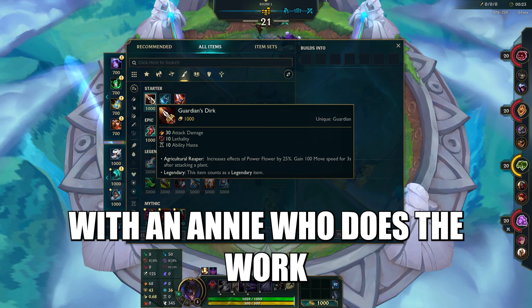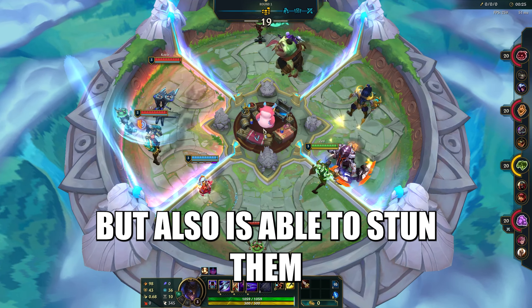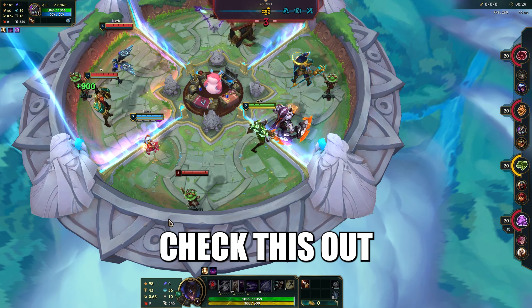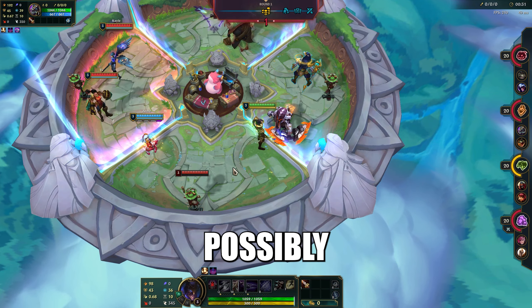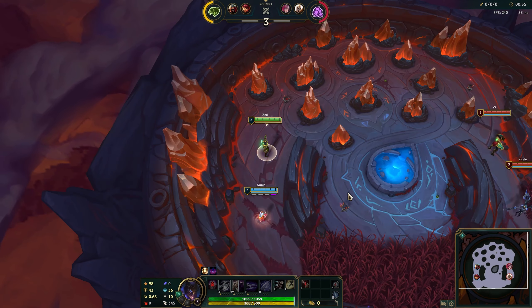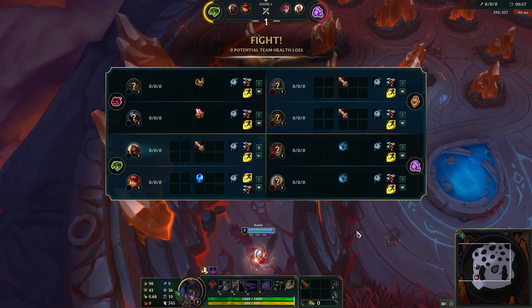In this arena game, we play with an Annie who does the work, but also is able to stun them so my Earthquake can proc and do a bunch of damage. Check this out and let me know what you guys think. Possibly one of the better combinations, if not the best, with Zed. Zed and Annie. Let's go.